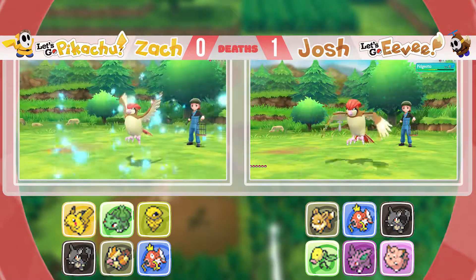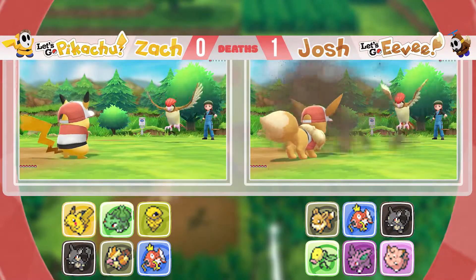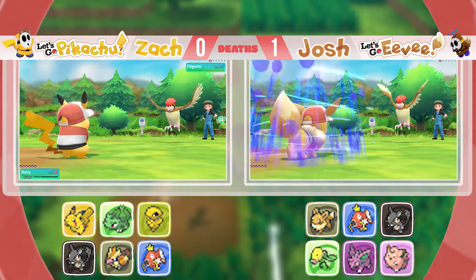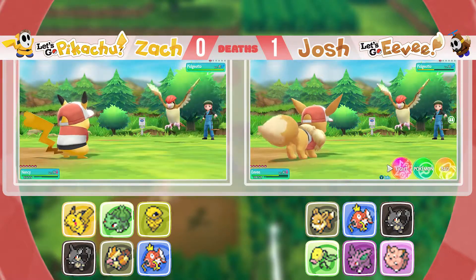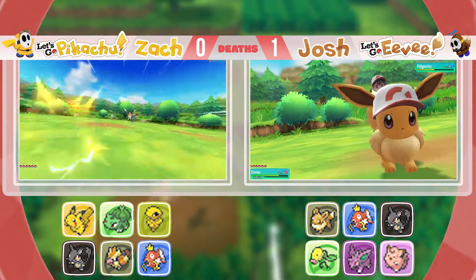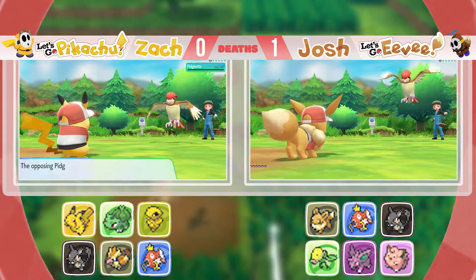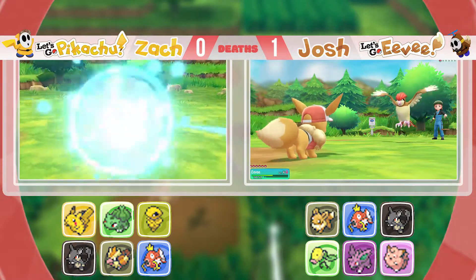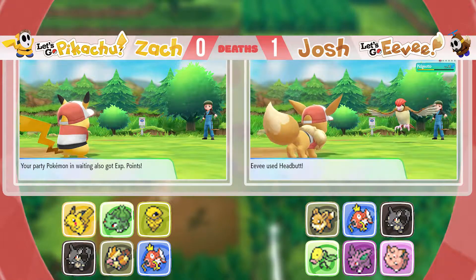I apparently learned that your starter doesn't have to stay on your team — like Pikachu or your Eevee — but it will stay with you even if you take it off the team. I'm getting sand attacked by a Pidgeotto.